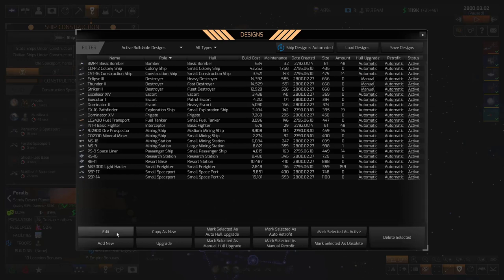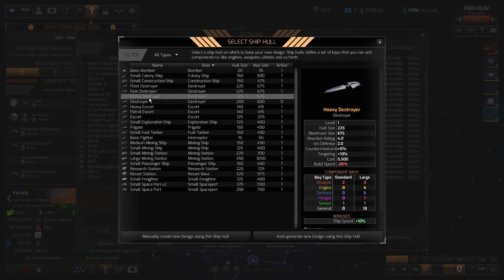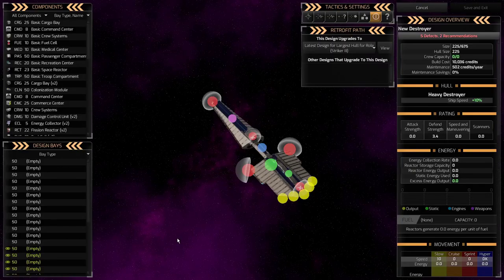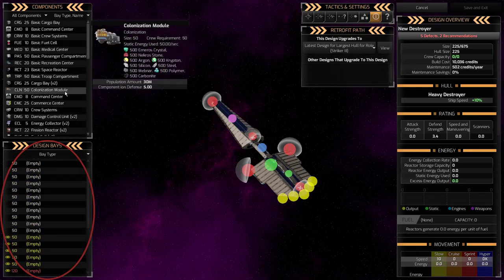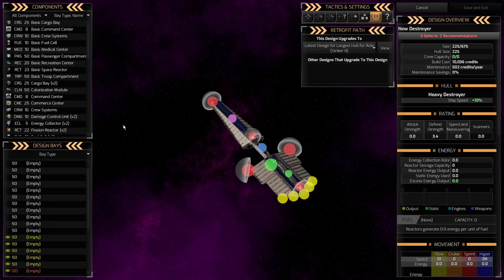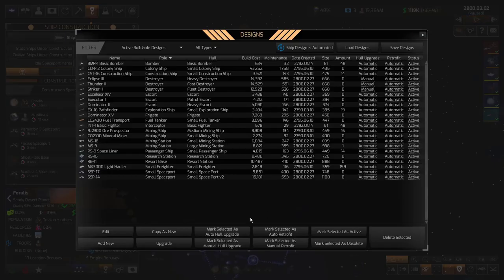When making a new design, you might think to hit 'add new' and auto-generate — that works, but I'd end up with two of those designs and have to obsolete the old one. I also don't want to manually create a new design from scratch, because the entire ship is empty and you have to know how to fill everything from crew systems to reactors to the hyperdrive. So instead, I'm just going to take the existing heavy destroyer design the game gave me and hit 'upgrade.'